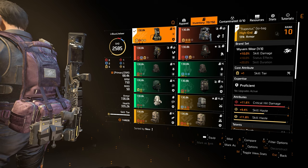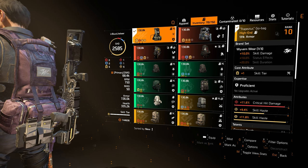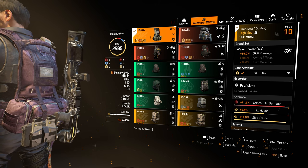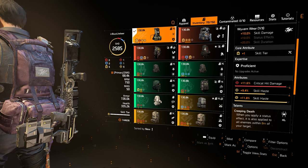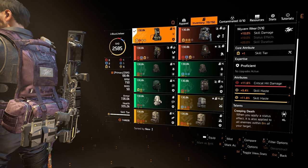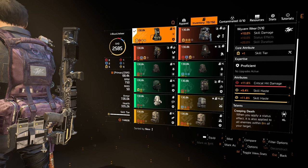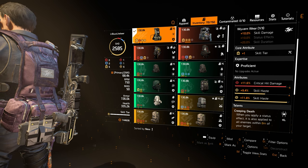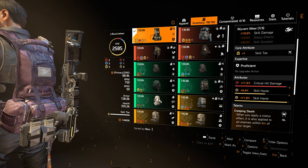For the gear, I highly recommend a backpack with the Creeping Death talent. My Wyvern brand set piece grants plus 10% skill damage, though the attributes are not ideal — you really want skill damage and status effects. Creeping Death is ideal for a status effect build, as it amplifies the spread of your status to any additional enemies within 8 meters of your target. So we hit the first target with a flame status, and it spreads like wildfire to all surrounding targets. The new Habsburg named Courier backpack features Creeping Death for 10 meters of range, if you can make it work with those attributes.